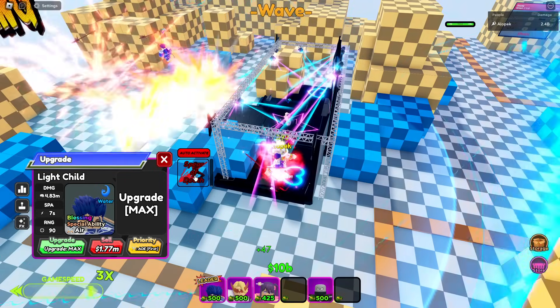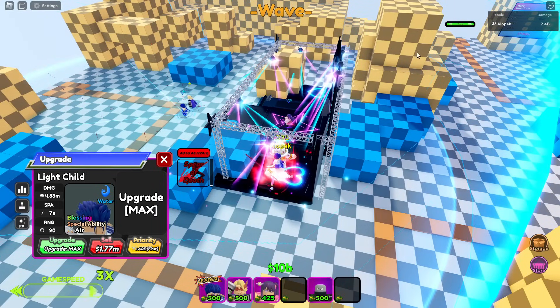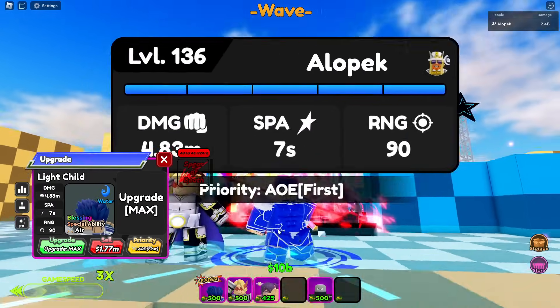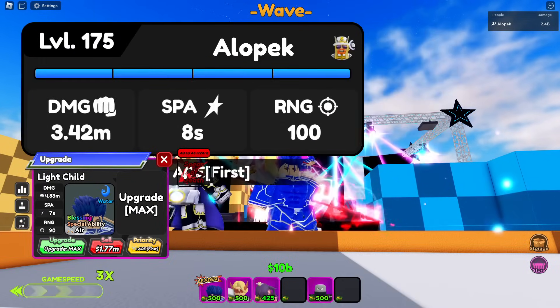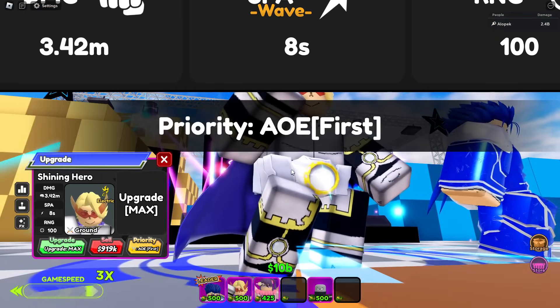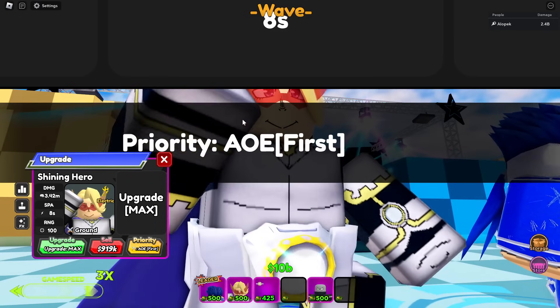Look at that — 2.4 billion! That's because it hit three enemies, so it's doing 800 million per enemy, which is insane. When you factor all of that in, that makes Light Child the new highest DPS unit in the game. F in the chat for Shining Hero — he's still really good considering how easy he is to get.